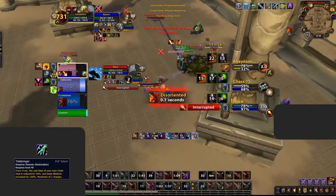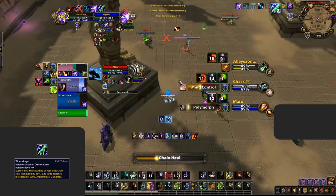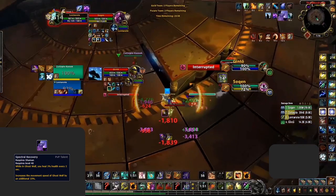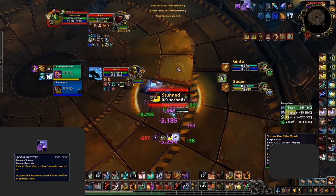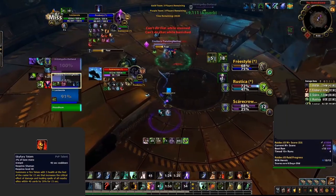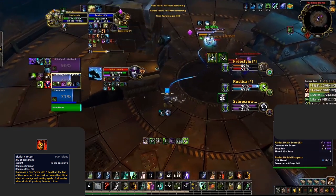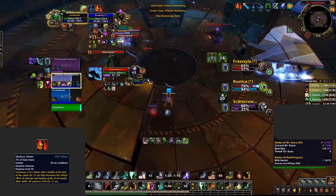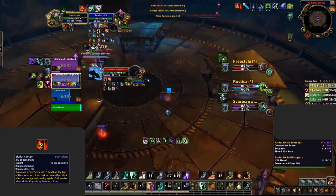Tidebringer not only allows you to do very strong healing by buffing your Chain Heal, but also adds dispel protection. You'll want this most of the time unless it's a matchup where you can freely cast and want to preserve mana. This talent is also not recommended for 2v2 unless it's versus double DPS. Spectral Recovery is a must when you're going to be focused, providing good healing and movement speed whilst in Ghost Wolf, synergizing very well with Pack Spirit and the Talon Spirit Wolf. If you're not getting focused, you won't need Spectral Recovery; if you're not versus casters, you won't need Grounding.